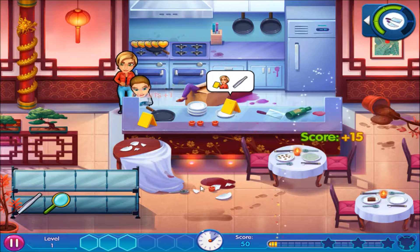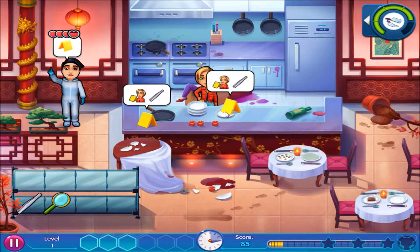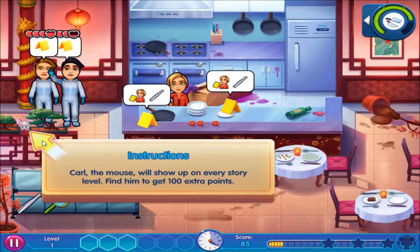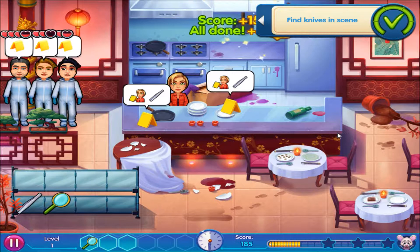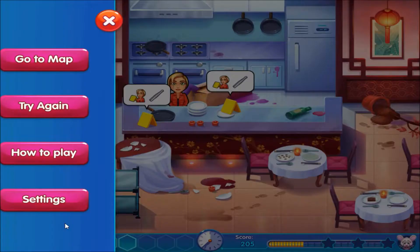Two more knives — knife right there. Can't move them. Why can't I move them? The mouse will show up on every story level; find him and get 100 extra points. So maybe I have to get the last knife since she's in the way. Got all the knives at least. Maybe everything glitched out — I feel like it did. Yep, it probably glitched.